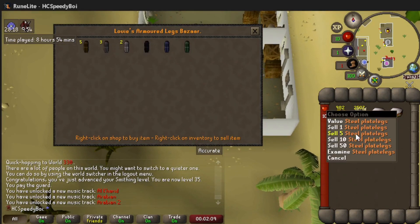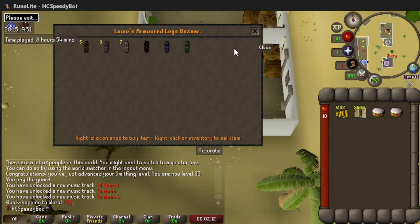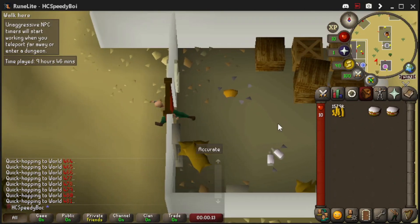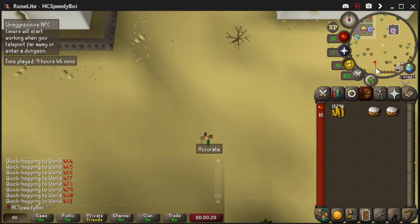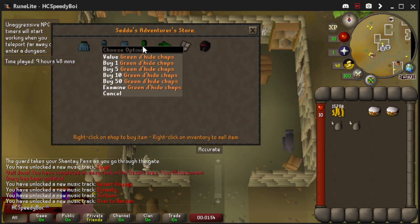We're at the desert platelegs shop, selling five legs per world and hopping. Feels like every single thing I'm doing involves world hopping. After selling them all we almost got up to 1.6 mil — we're just under 10 hours. 1.6 mil on a brand new Iron Man in under 10 hours is pretty cool. While we're in the desert we're grabbing our end-game range armor, then heading back to Lumbridge.